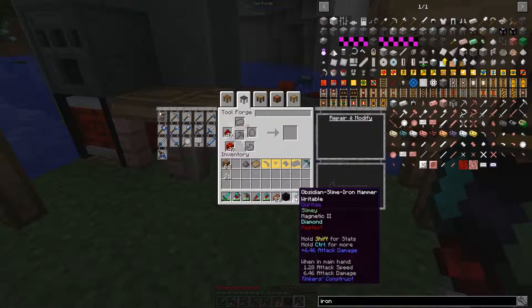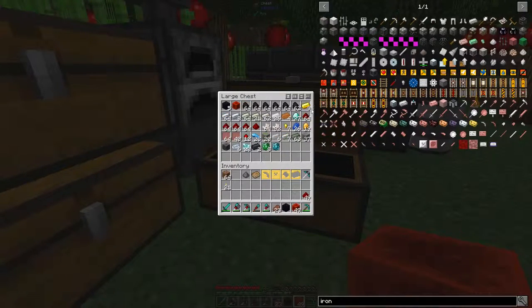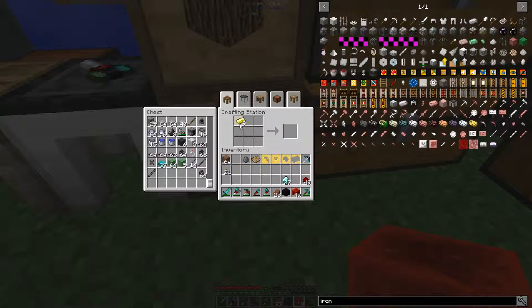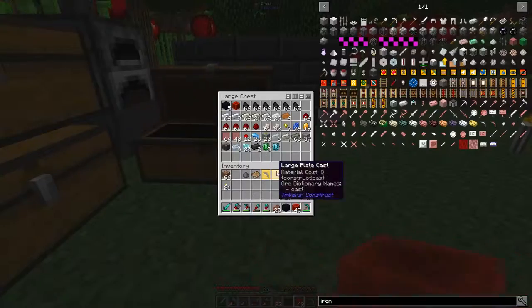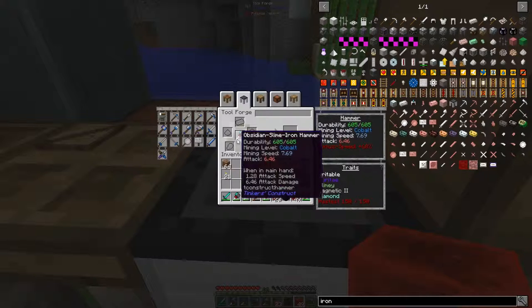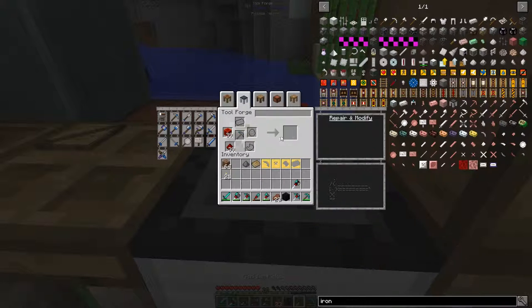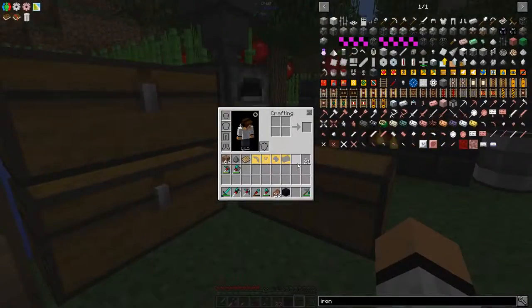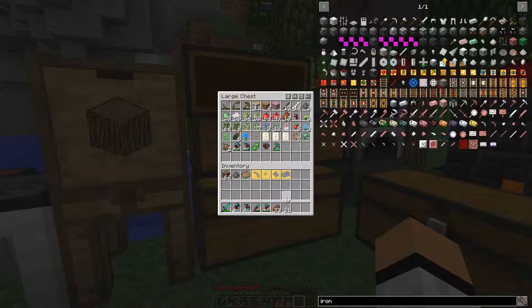There we go — mining speed, magnetic applied. If you guys want to know about adding more modifiers: one way is to get a block of iron, a block of gold, and a diamond. I guess that's not working for me right now. So with two modifiers left, I'll put Haste on you — that works for me. Looks like we got two new tools! That was an overly tedious process. And now it is done.